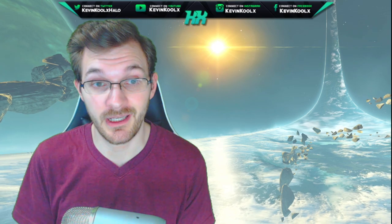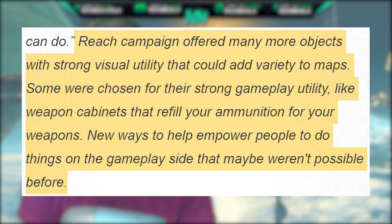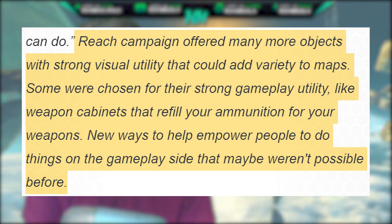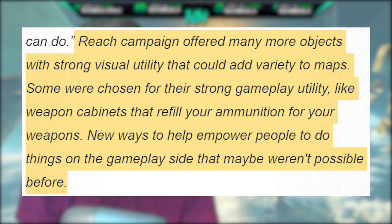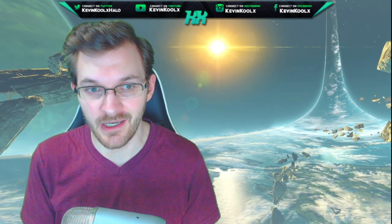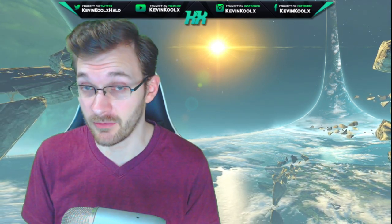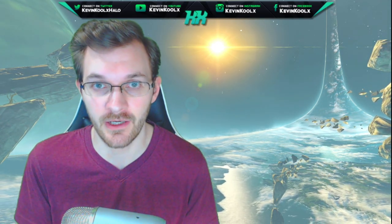Another example of content additions: the Reach campaign offered many more objects with strong visual unity that could add variety to maps. Some were chosen for their strong gameplay utility, like weapon cabinets that will refill your ammo. These represent new ways to empower players in gameplay that maybe weren't possible before. They're not just doing a copy-paste of existing Forge — they're looking to add more and expand so players have more to explore when they get to it.